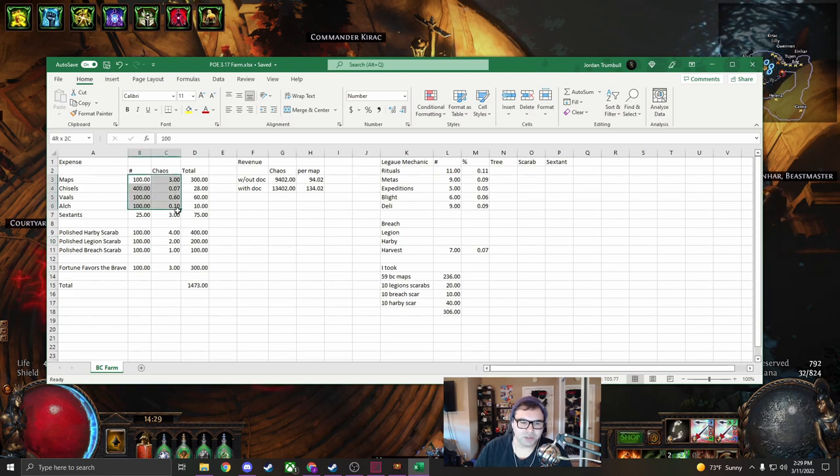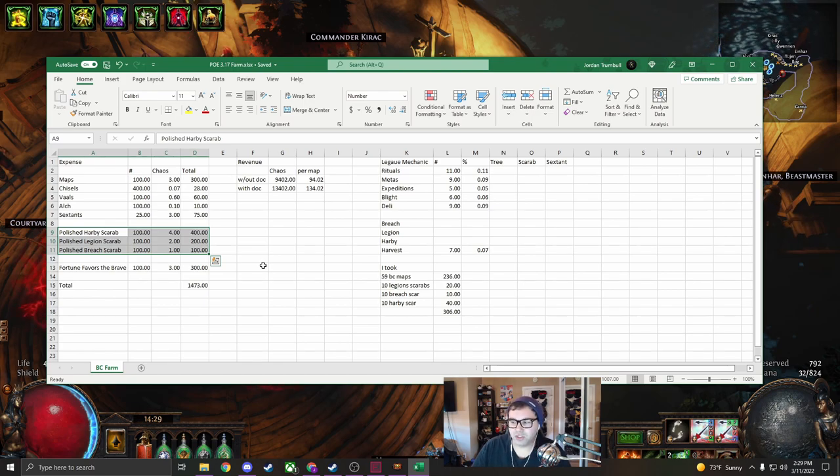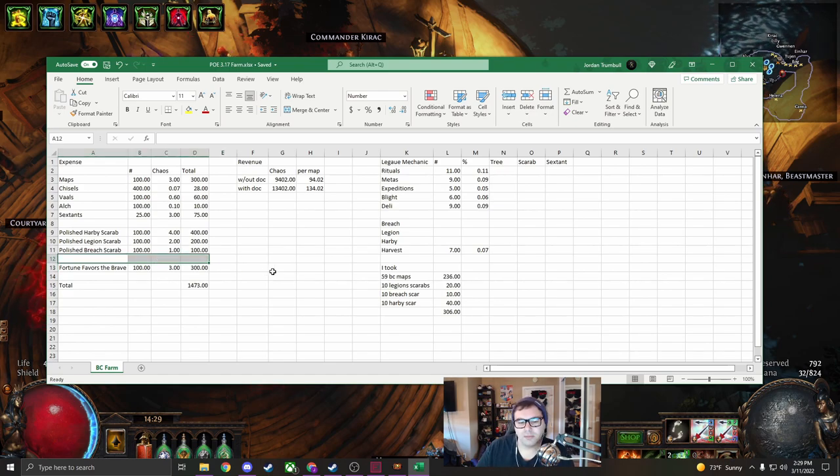This is the average currency price from when I started this strategy, so prices may differ a little. We use three scarabs: harbinger scarabs, legion, and breach. All these scarabs are really awesome. There is an additional spot for a fourth scarab that you can put in, but I already started this strategy before I had that additional slot. I think I would put in an ambush scarab for strong boxes - strong boxes are really, really strong.